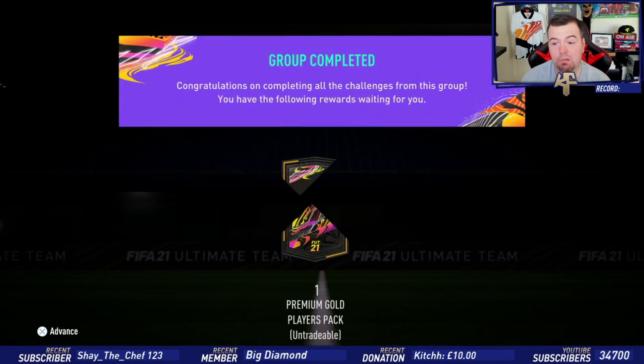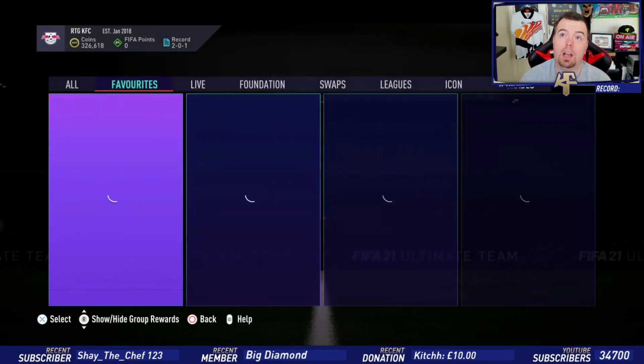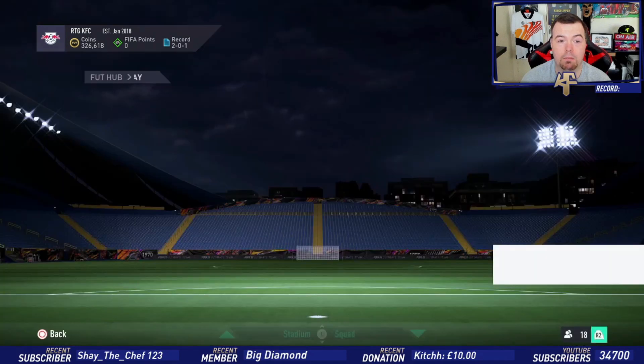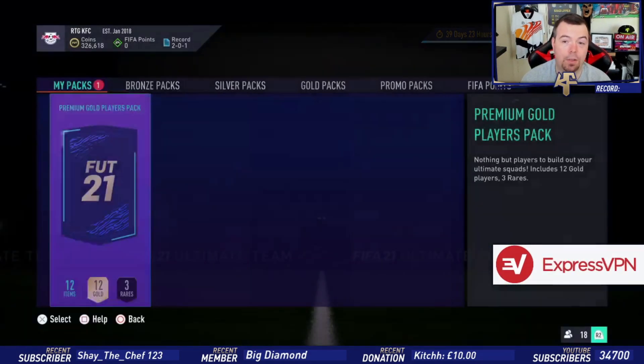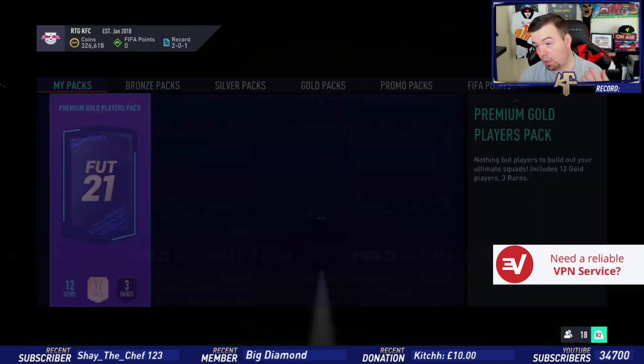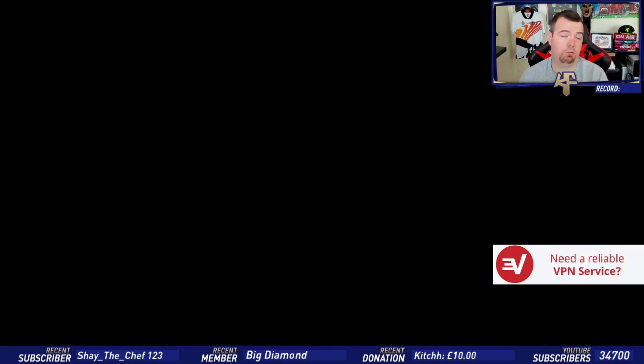The only thing you're aiming for is a Team of the Season card, because most people already have these players in their club. The only good thing now is there are new player picks which you can throw most of these into, since it's all untradable anyway.